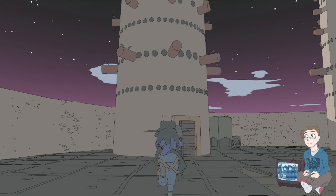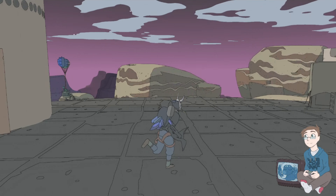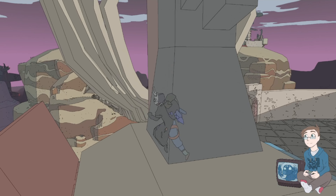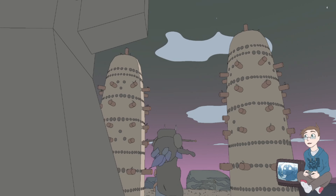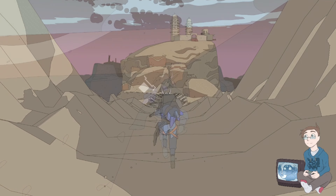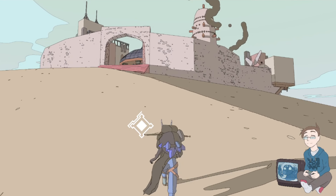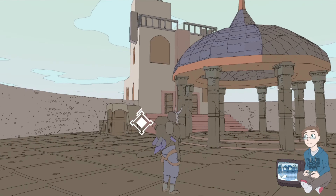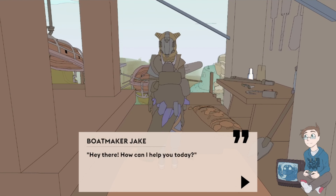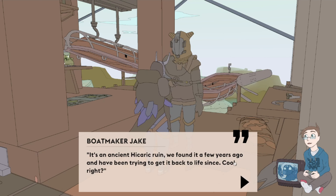Am I supposed to be able to get up here? There's nothing here. There's nothing on top of these. That one's got smoke in it so there's probably people there. If I get too ahead of myself I'm just gonna fall down the mountain. There's somebody here. Boat maker Jake - hey there, how can I help you today? What is this place? It's an ancient hikaric ruin, we found it a few years ago, I've been trying to get it to life since. Cool, right?